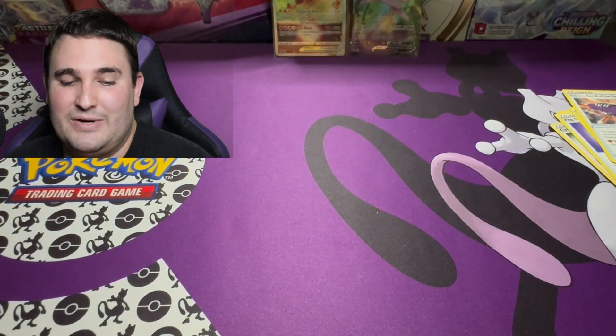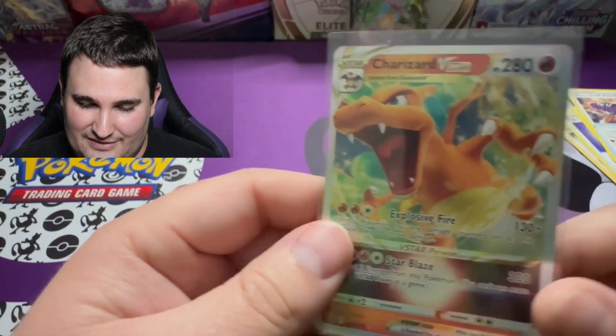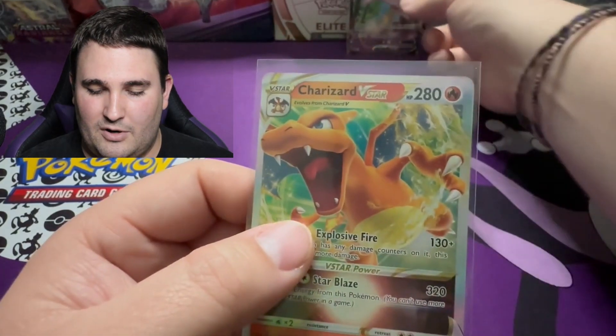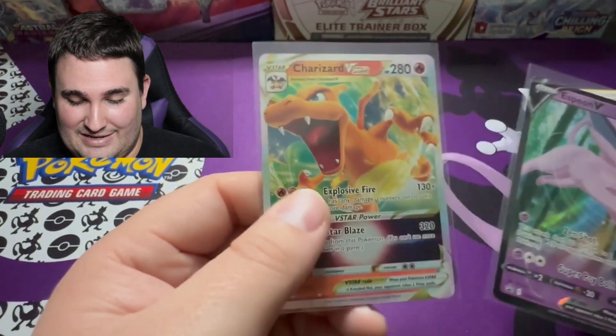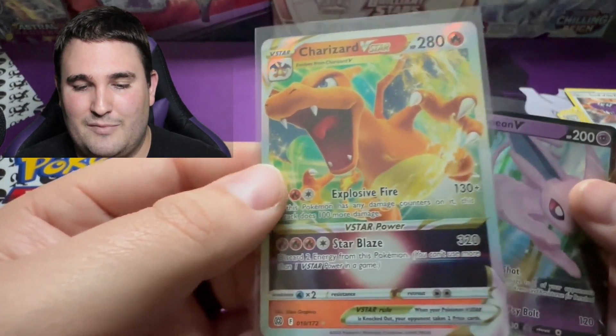I will say, I can't complain too much. We did get the Charizard V-Star out of the opening. We got the promo card as well, but some people don't like to count the promo cards for the hits, which is totally understandable. But this Charizard V-Star is looking pretty nice, if I do say so myself. That is going to do it for today's opening. Leave a like on your way out, and if you haven't done so already, consider subscribing to the channel so you too can join the Kyber Crew. Hit the bell notification button so you don't miss any awesome content. Down in the comments, let us know — is the Charizard V-Star a big hit out of Brilliant Stars, or do you think we could have done a lot better? As always, stay safe, I love you all, have an awesome rest of your day, and I will see you in the next one.